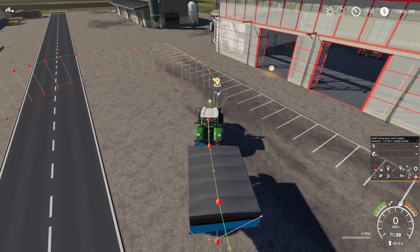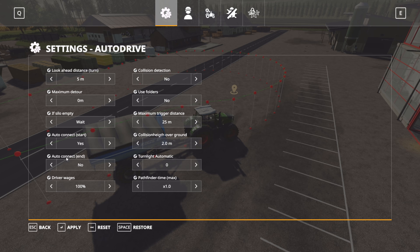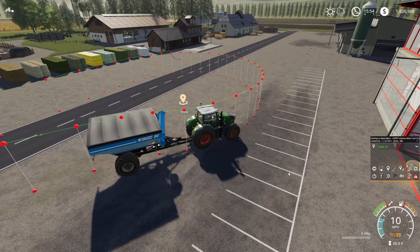Somebody pointed out after the last video that you can set a setting in AutoDrive to connect points at the end — 'auto connect end'. I have that switched on. I'm happy to leave it like that, but if you prefer to do it manually you're welcome to. We've got a complete course, so now if I uncheck that we should be able to run to 'field 10'. We're happy that he's going to do that.